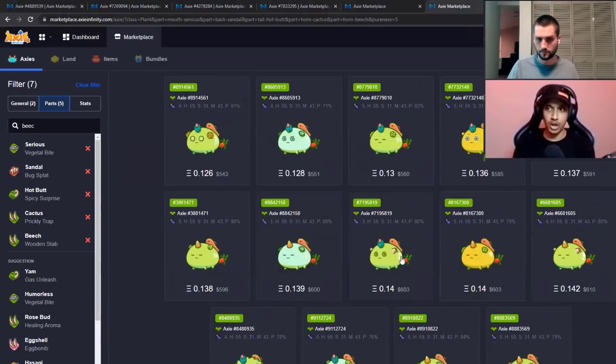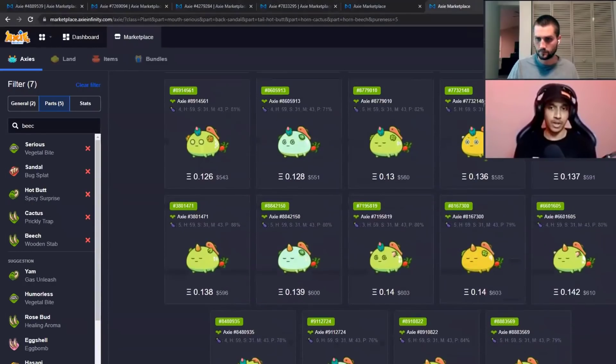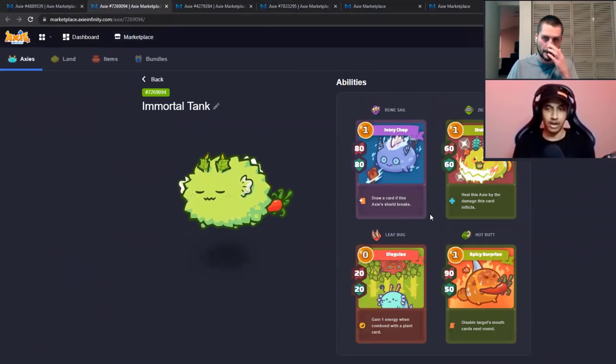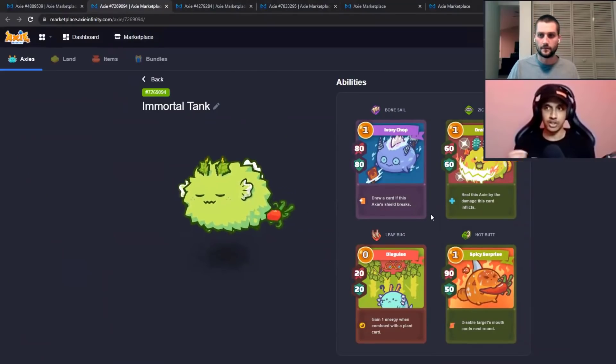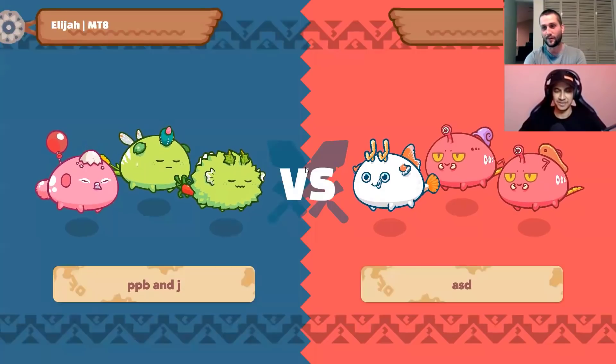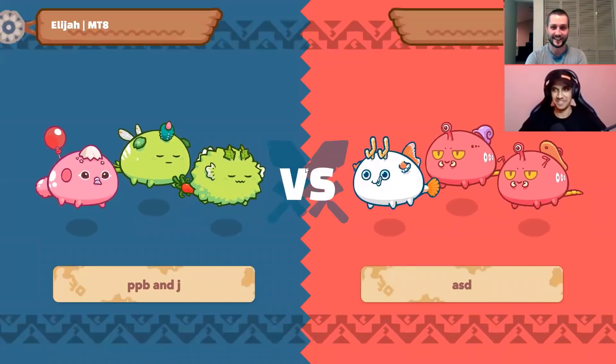Either cactus or the beach version works as a full-out damage front plant. With this team, what you want to do is store up the midliner's cards — you don't want to use too many of them. Maybe Hot Butt with Leaf Bug could be good, but other than that, you just want the frontliner to delete their frontliner.